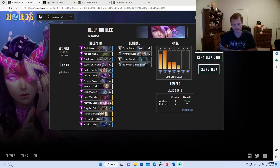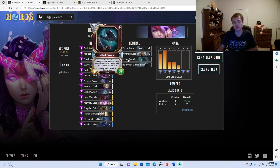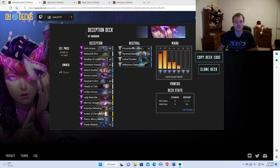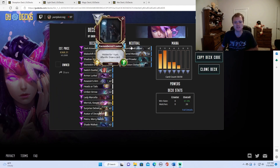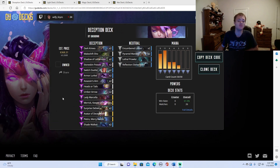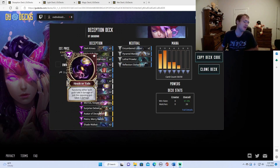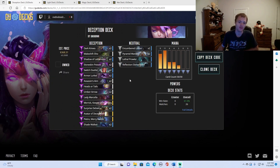Here are Jaycon's lists. I'm not going to spend too much time on them because they're very similar to my list. This is a hidden rush deception deck. They've run reflection elementalists and lethal prowler — two niche picks. Everything else is somewhat standard. I don't run the encumbered looters, but a lot of early game hidden minions. You want to have the big burst with the dark knives, assassin's aim, and for the memes he even put in a heads or tails. He does run the umber arrow package, which I do not run. Classic hidden rush deception.